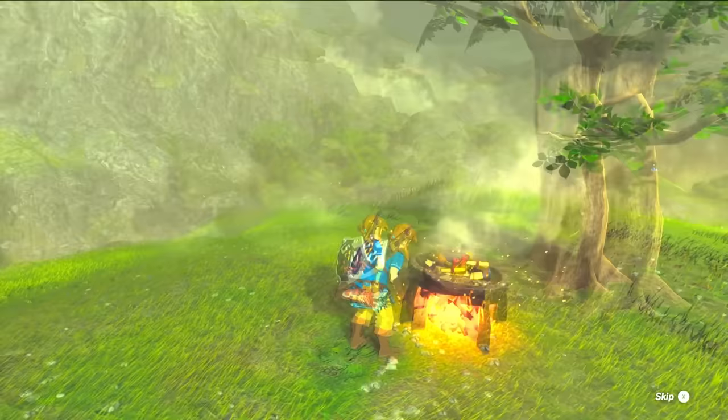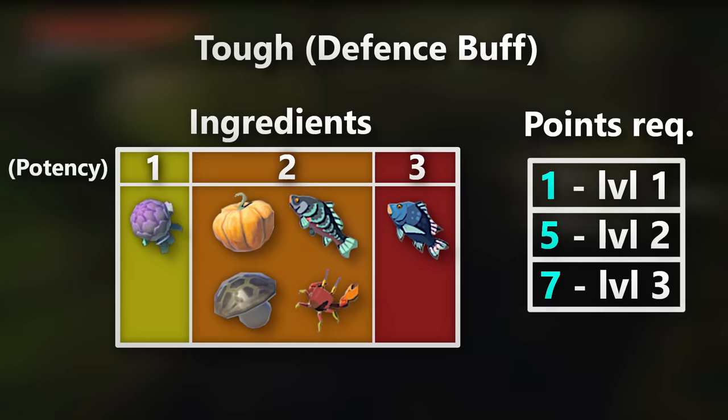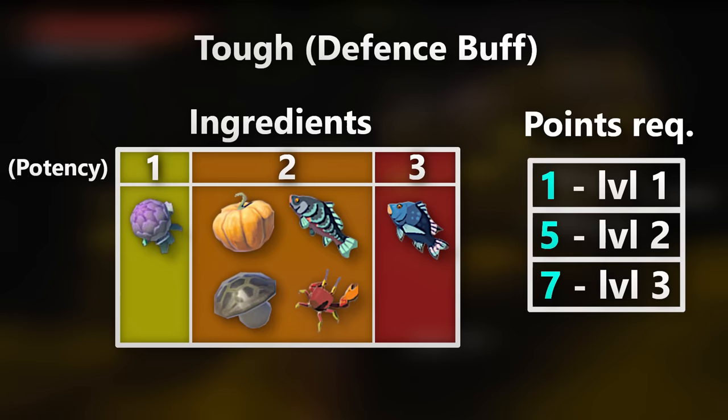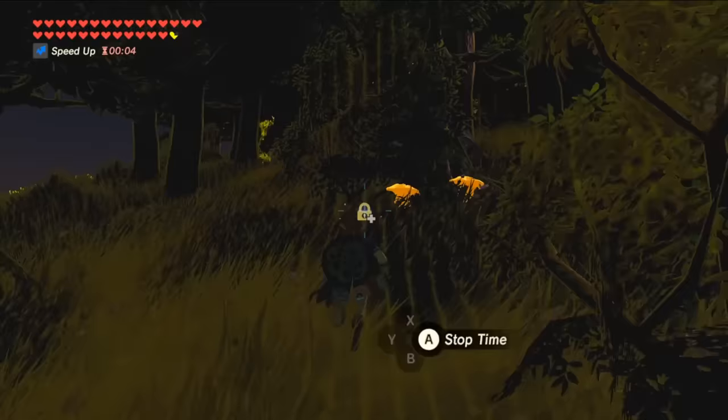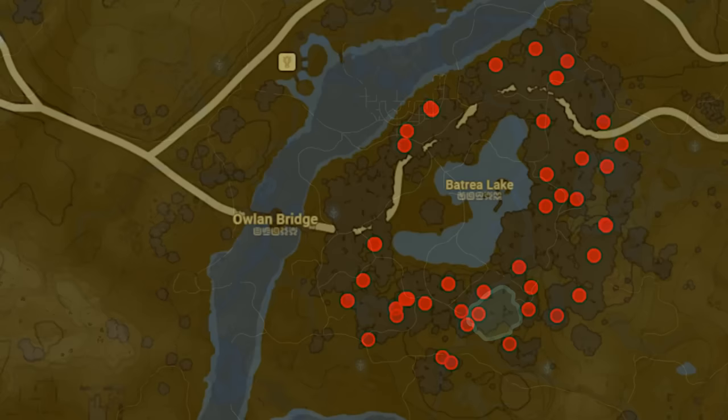Despite boasting different numbers, I'll take a couple minutes to showcase all the potency numbers and thresholds for each type, along with the best locations to find all these ingredients. For defense, it's very similar to the attack ones, as not only are the point thresholds for each tier the same, but the potency of each ingredient mirrors that of the attack buffs. The cheap flour has a potency of 1, most other foods and meats have 2 potency, while the porgy specifically has 3. The easiest ingredient here to farm would be the iron shrooms, as the forest surrounding Batria Lake has roughly 40 of them, which can make roughly 10 level 3 defense dishes.